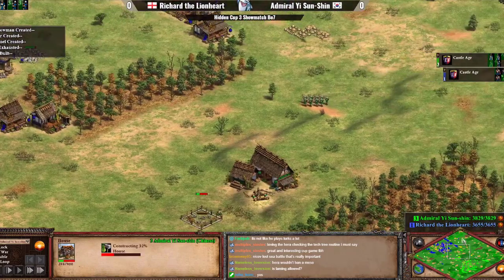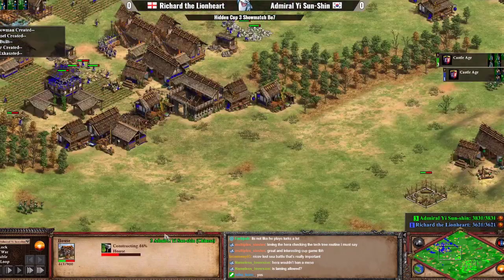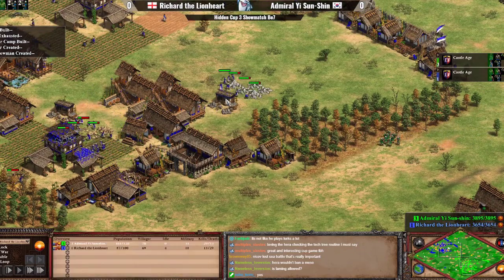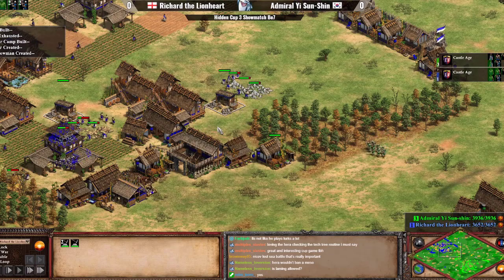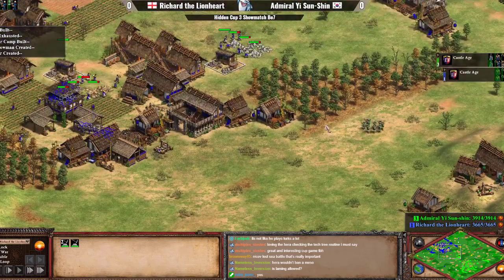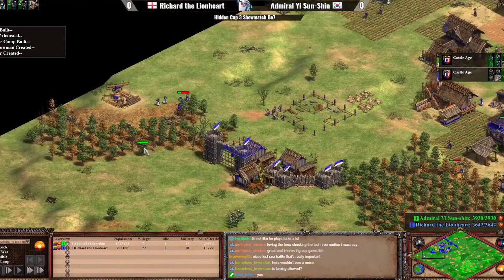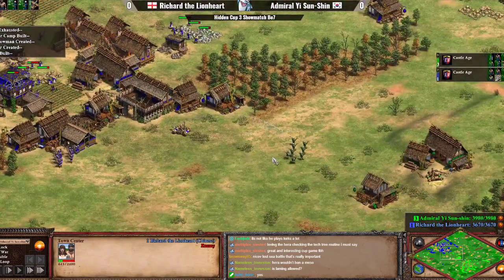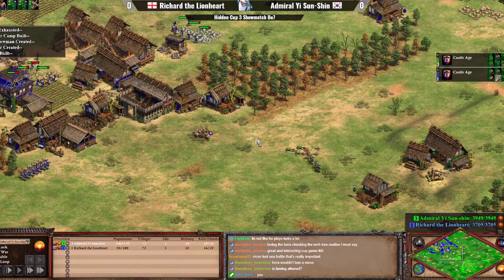There's going to be a forward siege workshop from Admiral Yi. Three ranges now for Richard, so he would have decent production, while I only see two ranges coming up from Yi. Five villagers on stone makes me believe we're getting closer to a forward castle at some point. Richard actually has seven villagers on stone, so I would assume he also wants to drop a defensive castle at some time.